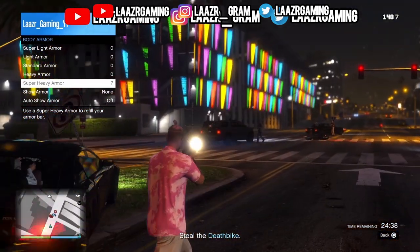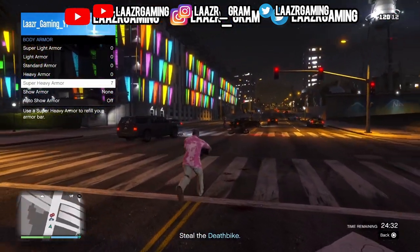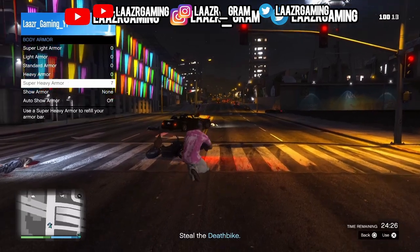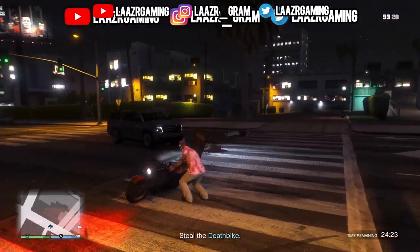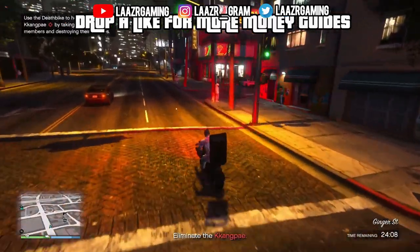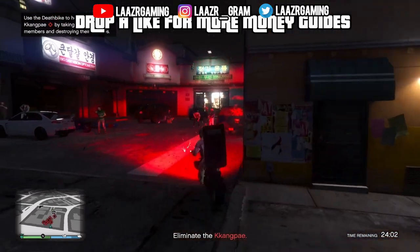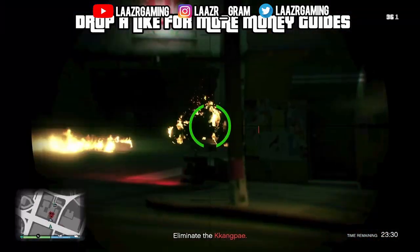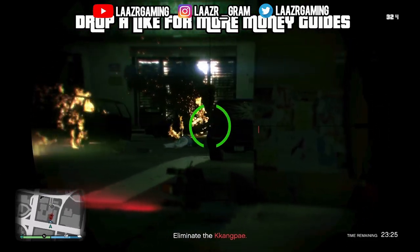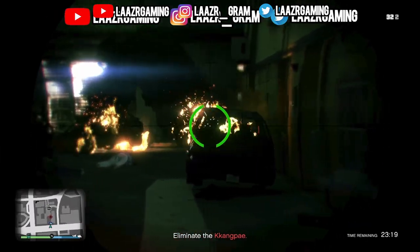Have you noticed that the NPCs driving around Los Santos are just acting way more stupid than usual — crashing into you randomly, not indicating, going through red lights? Anyway, once you've jumped back on the death bike and headed to the meeting point, there will be a bunch of MC members all gathered in one area. You can spray them all down with the death bike like I do on screen, or pick them off from a distance with an explosive sniper and blow them all to pieces from miles down the road — making this mission a walk in the park.